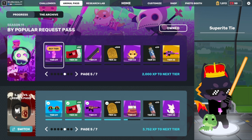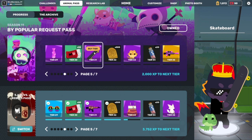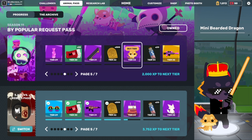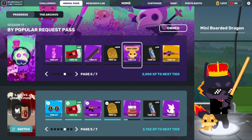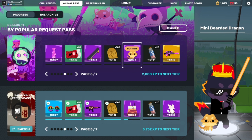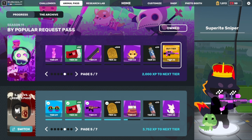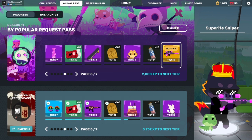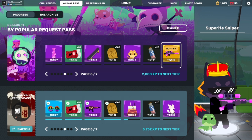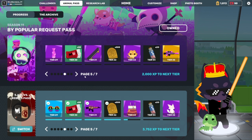Next up, super right tie — I really love this, I want it so bad. Then you got skateboard, skateboard's pretty cool. Mini bearded dragon, another cool thing. And then the best part about this whole pass — the super right sniper. Just look at that, that is insane. I just love it. The colors go well together. It's almost as cool as the Excalibur AK from last pass.